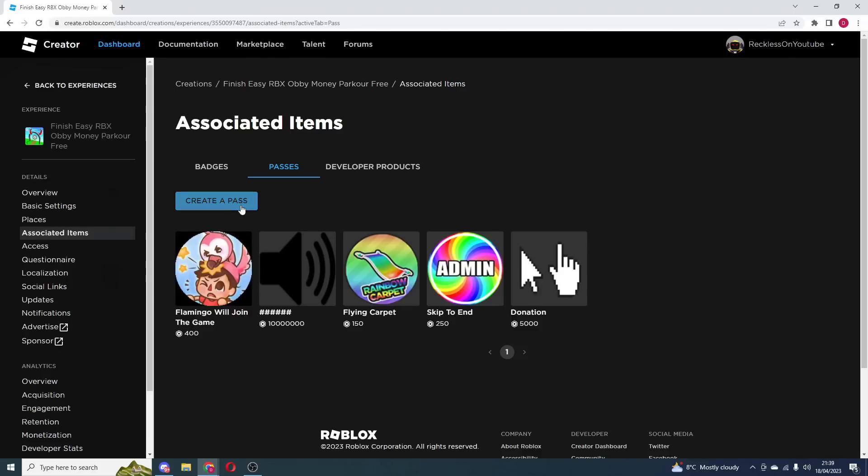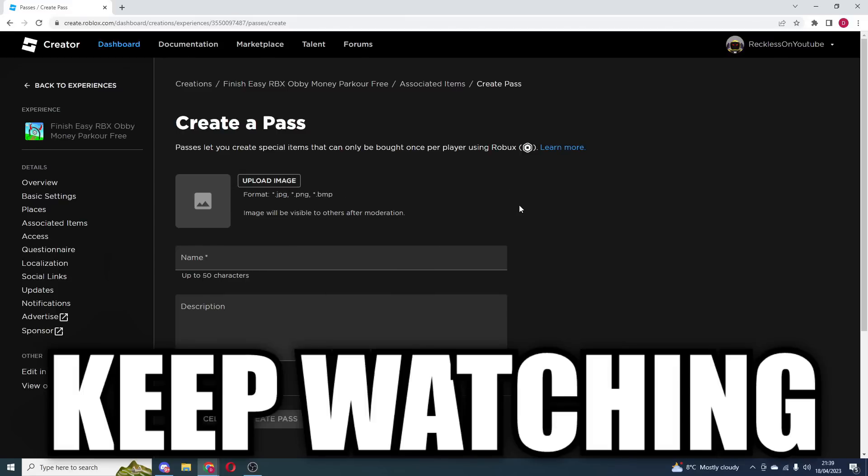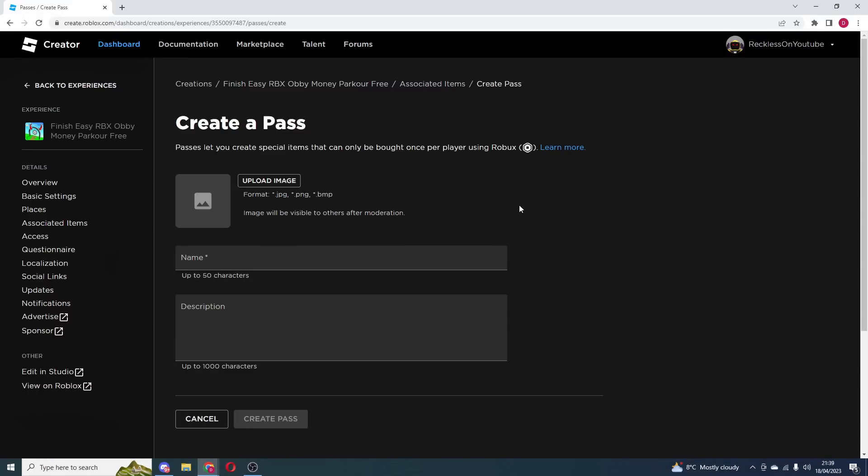So you want to create a pass. I'm going to go ahead and create a pass right here. Now you will see this: passes let you create special items that can only be bought once per player using Robux. So of course you want to go ahead and upload the image — whatever image you need. Then give it a name — whatever name you want for your game pass — and a description.